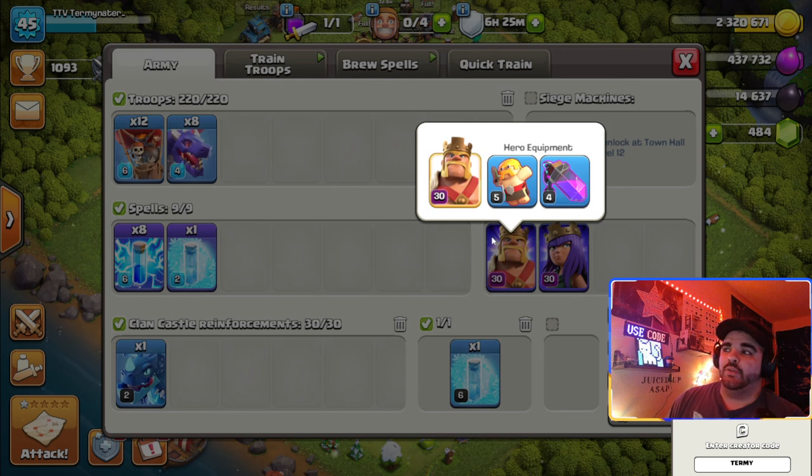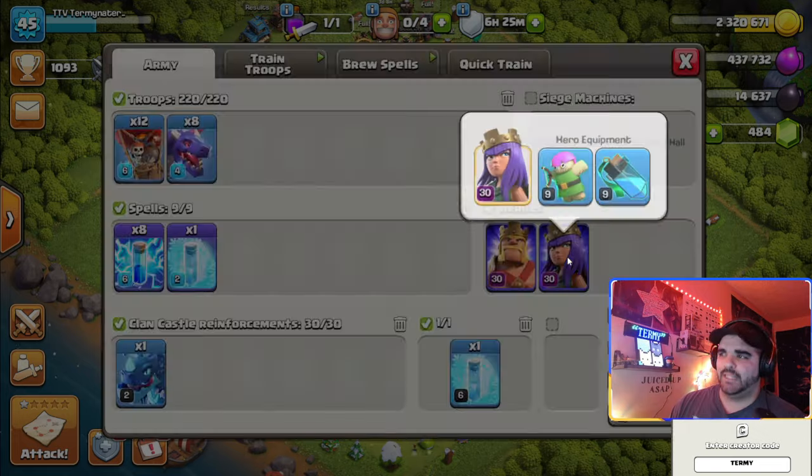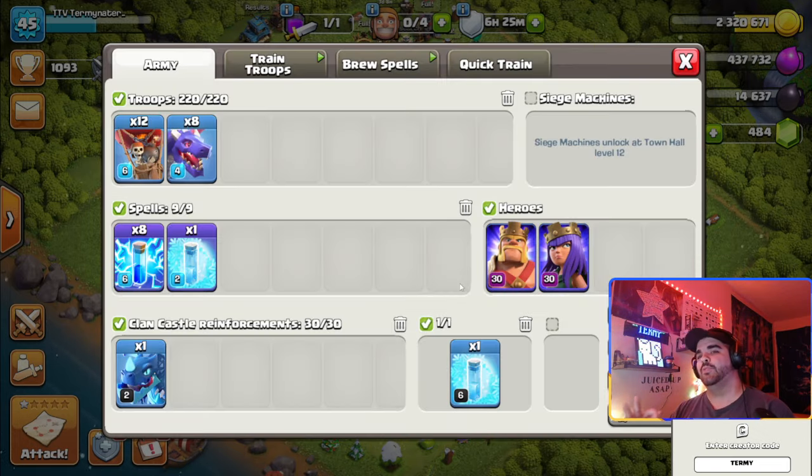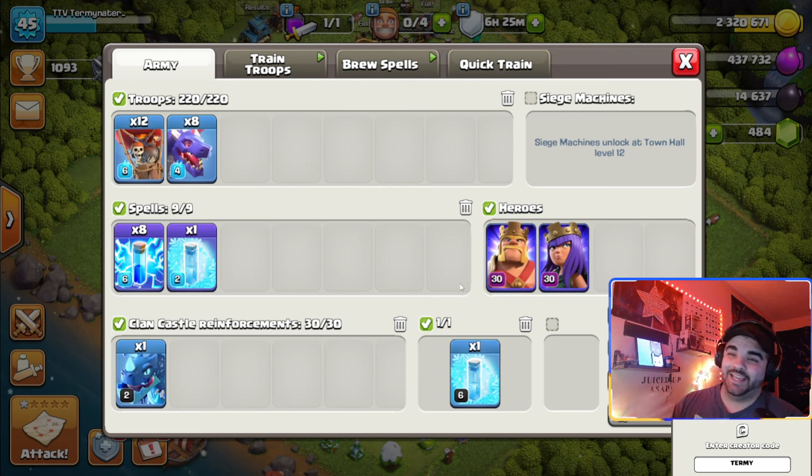For the purpose of this video, I'm just going to be using the standard equipment — the Barbarian Puppet and the Rage Vial — and for the Queen, the Arch Puppet and the Invisibility Vial. I am going to be using the Power Potion and the Hero Potion because my account is not fully maxed.